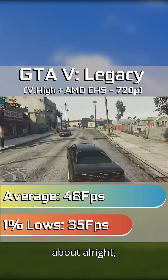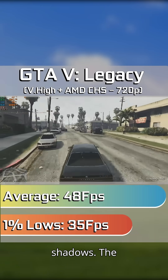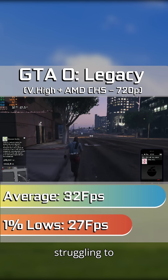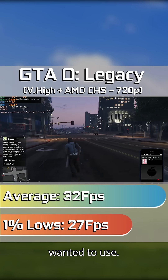GTA 5 worked just about alright, hovering around 48 FPS on average when using higher settings and fancier shadows. The same couldn't be said for GTA Online, which was now struggling to muster 30 FPS regardless of the settings we actually wanted to use.